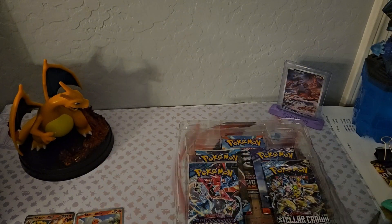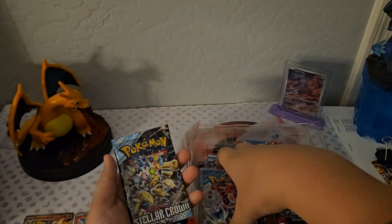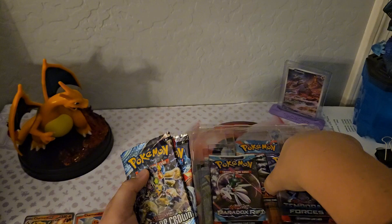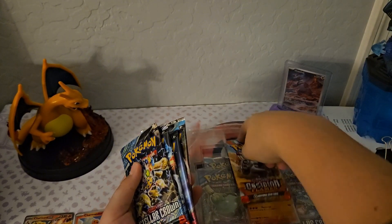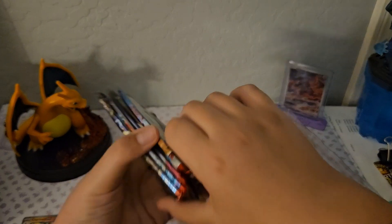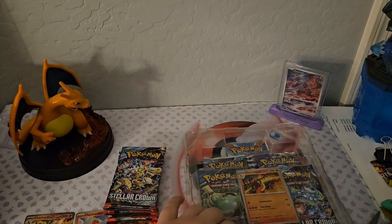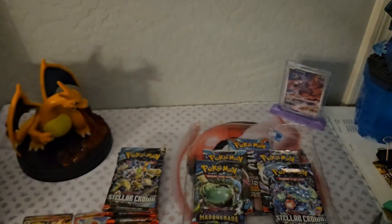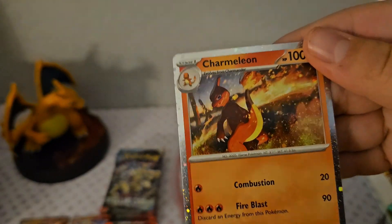Very interesting art. It's got Twilight Masquerade, Stellar Crown, Temporal Forces, Paradox Rift, and Obsidian Flames packs. I'm assuming it's going to be the same in the other box, except with a different promo obviously. Here's the Charmeleon — same kind of foil.